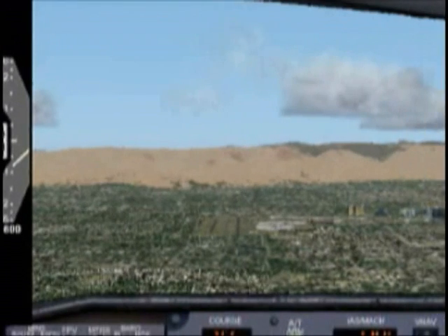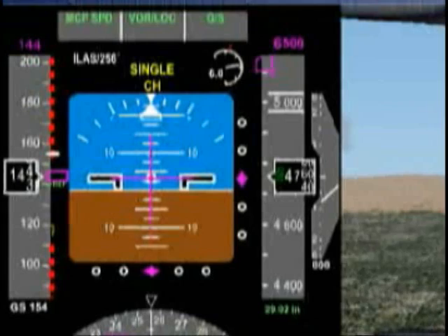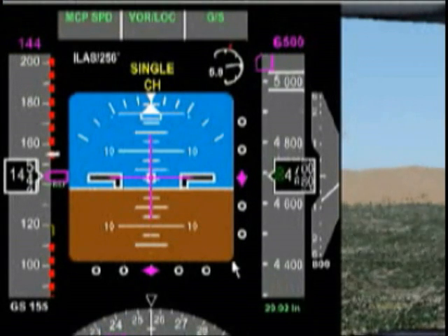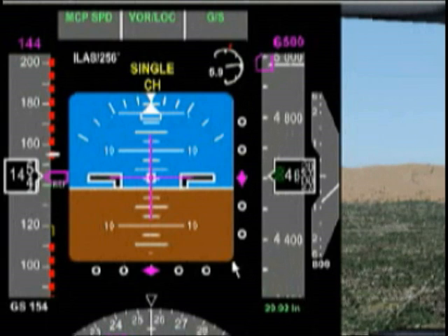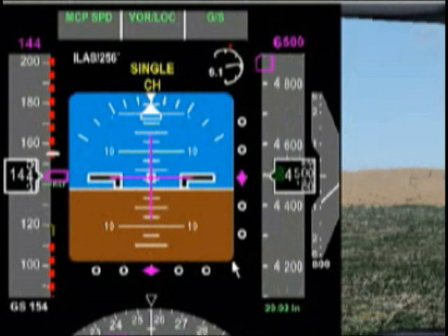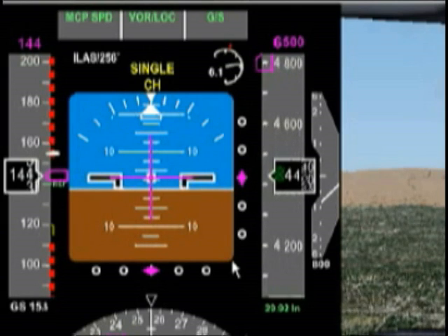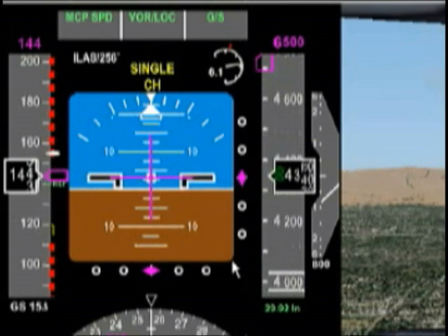If we just look out the window here, sure enough, we see the runway and everything is good to go. With both autopilots activated, the autopilot is actually going to be performing a full auto land — it will also flare the aircraft for us. So all we're going to have to do once we touch down is just retard the engines. Las Vegas is nicely coming into the picture now.